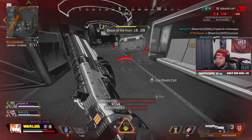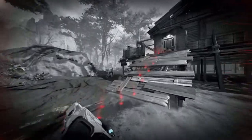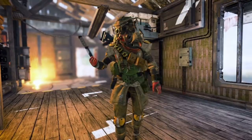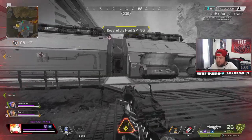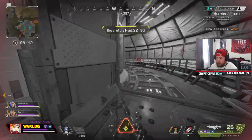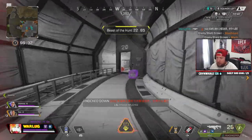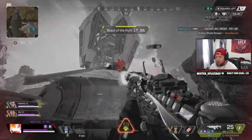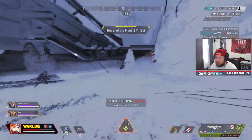Now the best bang for your buck with Bloodhound is his ultimate, Beast of the Hunt. Beast of the Hunt enhances Bloodhound's senses, turning the screen gray and highlighting all enemies and tracks in red. It also increases Bloodhound's movement speed by 30%, and every knock will increase the duration of the ultimate by 5 to 15 seconds based on how much time is left. On top of that, it reduces the cooldown of Eye of the Allfather by 8 seconds, allowing you to scan every 5 seconds.